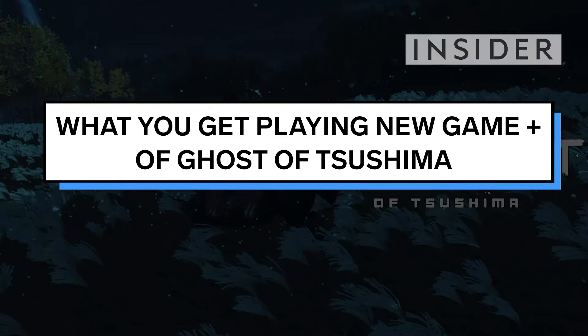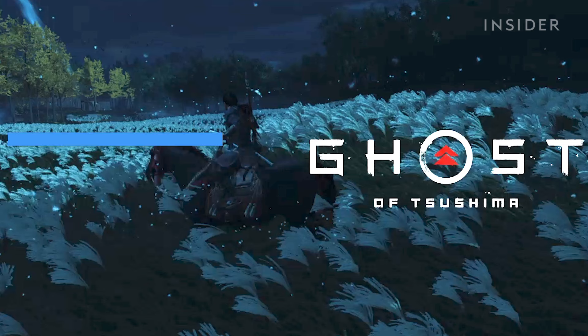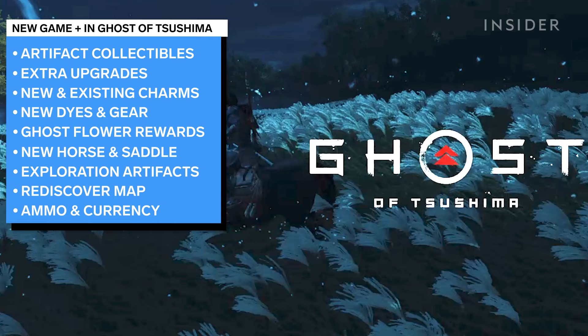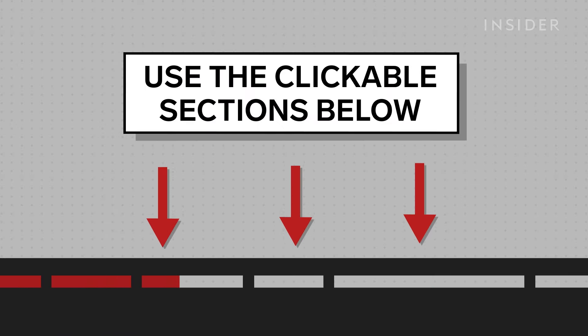This video tutorial will show you what items and abilities are available when you play the New Game Plus version of Ghost of Tsushima. We'll cover artifact collectibles, extra upgrades, new and existing charms, new dyes and gear, ghost flower rewards, new horse and saddle, exploration artifacts, rediscovering your map, and ammo and currency. Use our clickable sections below to keep track of what step you're on during this tutorial.